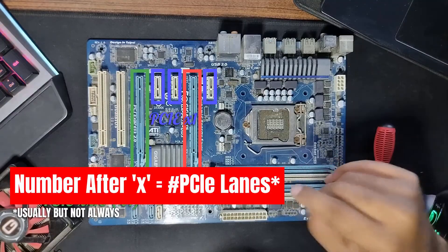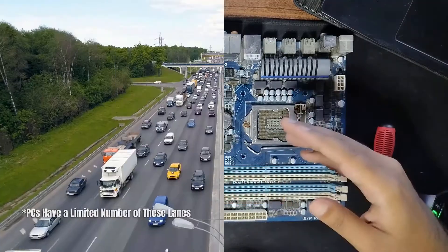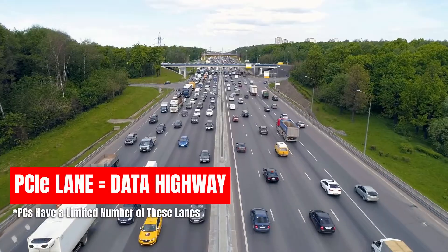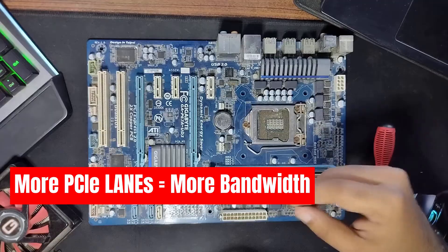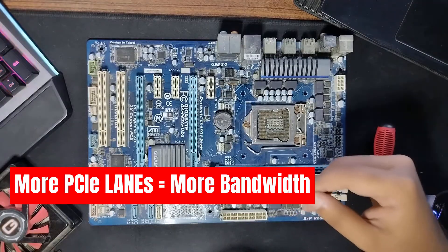The number after the X usually denotes the number of PCI lanes the slot offers. Think of PCI lanes as information highways that carry data from the connected components, like a graphics card, to the CPU and back for processing. The higher the number of PCI lanes the slot offers, the higher its bandwidth, or speed in layman's terms.